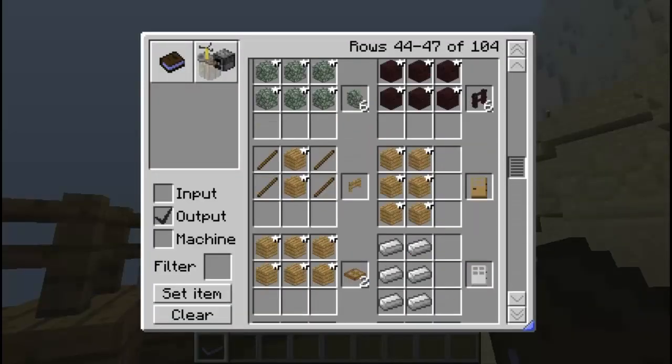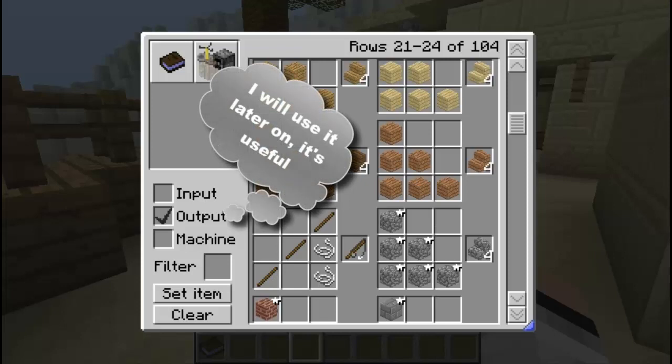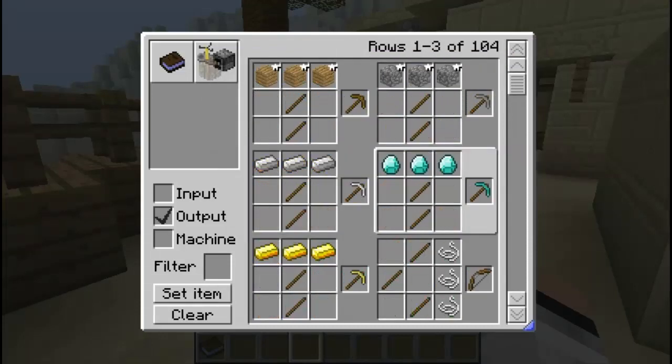Or you could just press the letter G, which I would recommend. You don't really have to mess around with the input, output, and machine settings — that's really nothing. But if you untick the output, you're not going to get any crafting recipes, so just leave it like so.